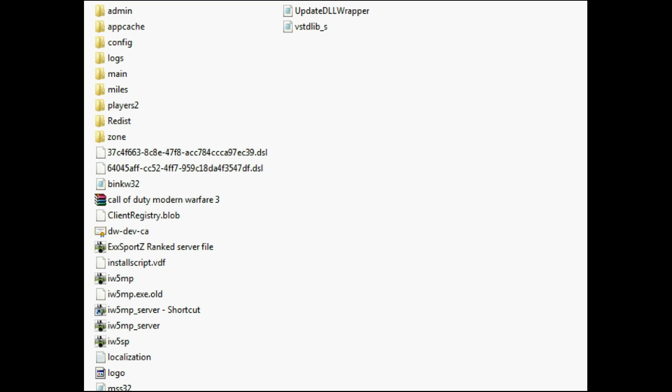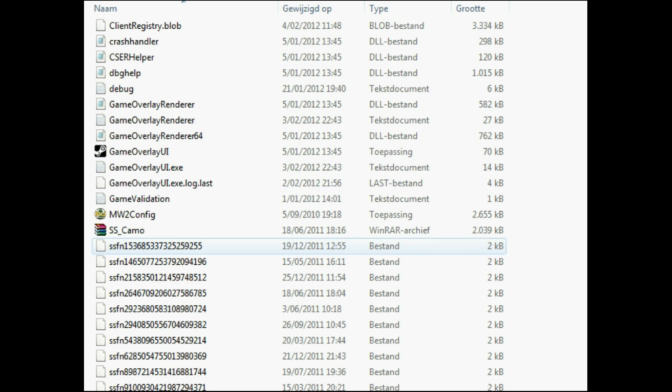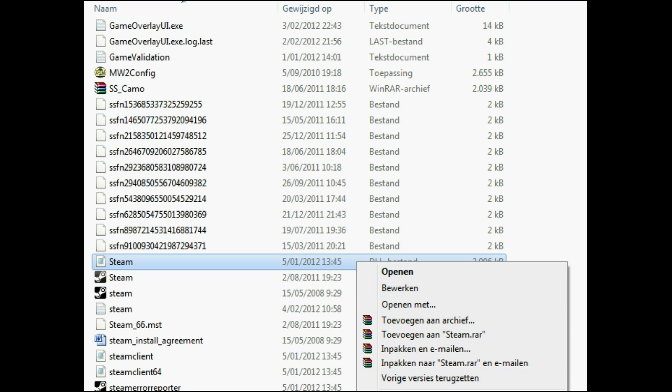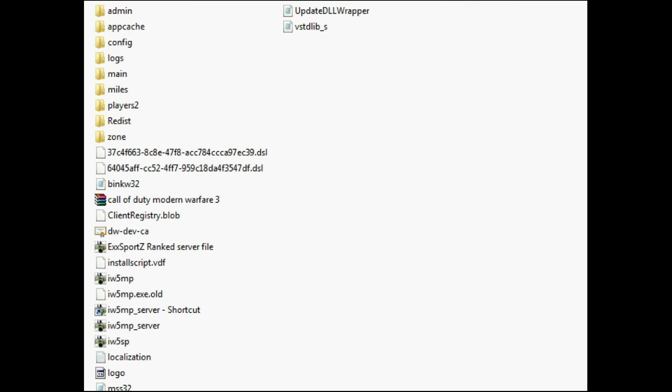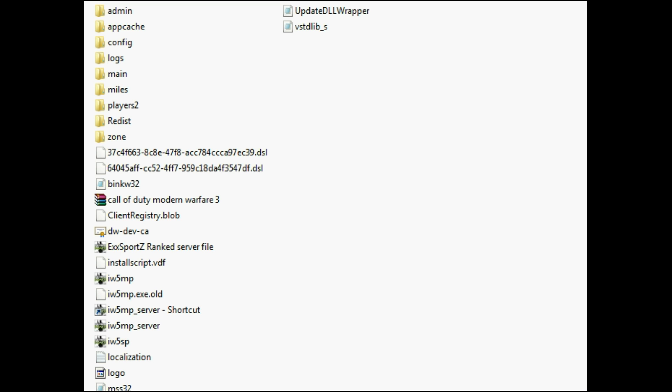First of all you want to place your steam.dll — you want to copy it, then go to Common MW3 and just paste it here, copy and replace if it's already there.